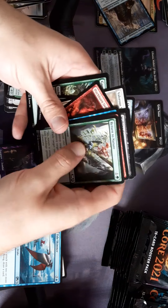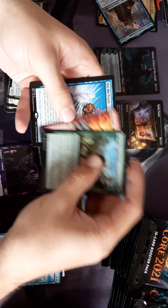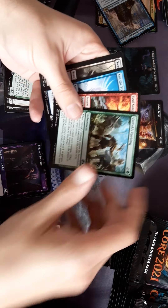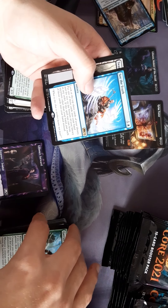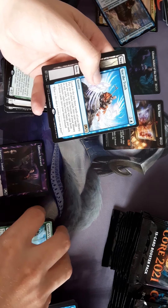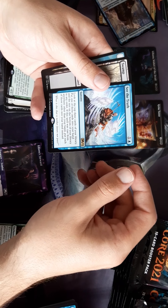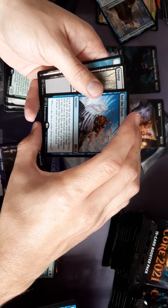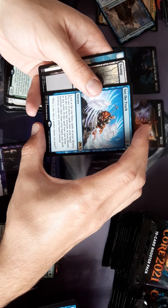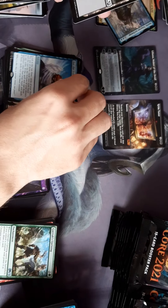I missed an uncommon — See the Truth. Look at the top three cards of your library. Put one of those into your hand, put the rest at the bottom of your library in a random order. If the spell was cast from anywhere other than your hand, put each of those cards in your hand instead.